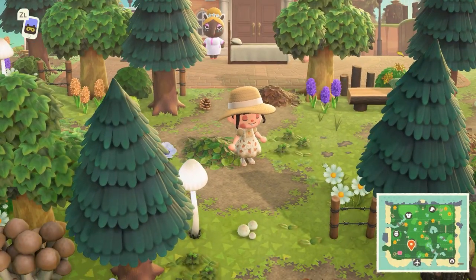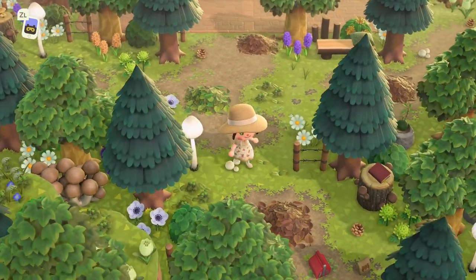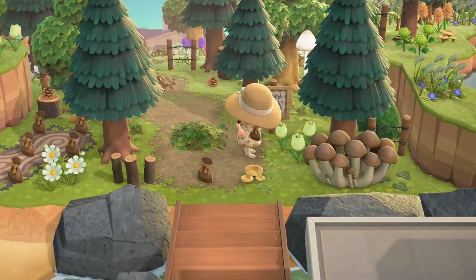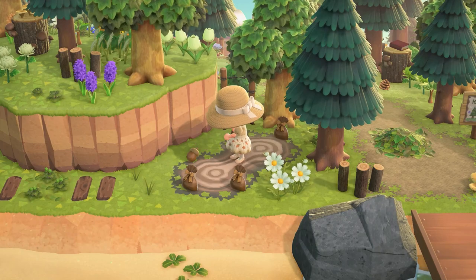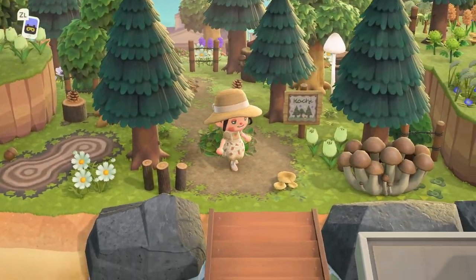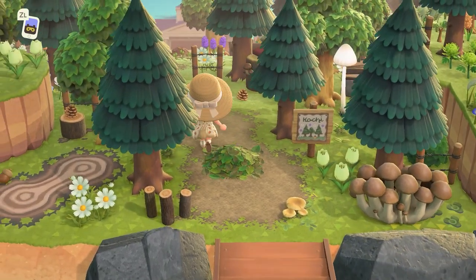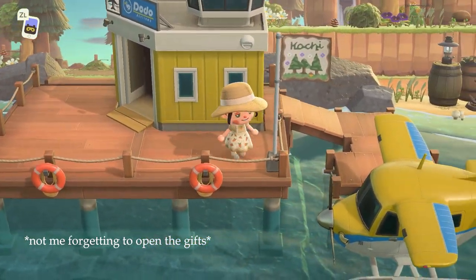I'm actually using dirt pathing on my spring core island — it is so realistic and beautiful, so I'm really happy Claudia is using this on her island. It looks like Claudia left some presents for us — oh my gosh, a lot of presents — and of course they're all this really cute brown wrapping paper, which definitely fits in with this rustic vibe. It really reminds me of a traditional cottagecore island.